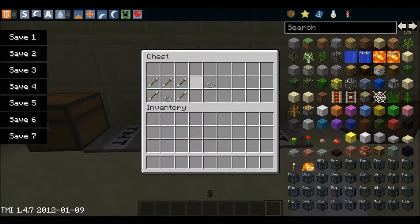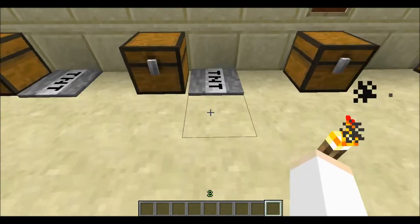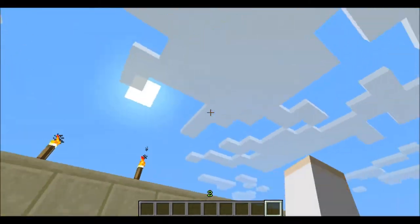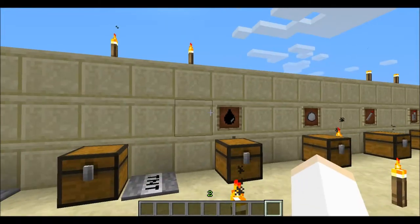Next is an antipersonnel landmine. You will need 1 landmine and 5 arrows. That will give you 1 antipersonnel landmine. And if you step on this, it will explode and shoot lots of arrows.